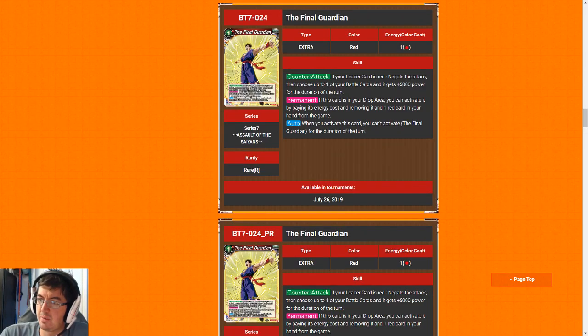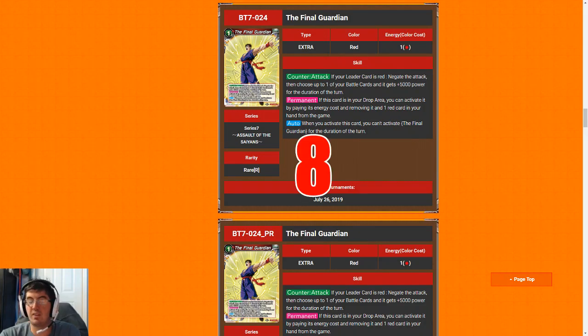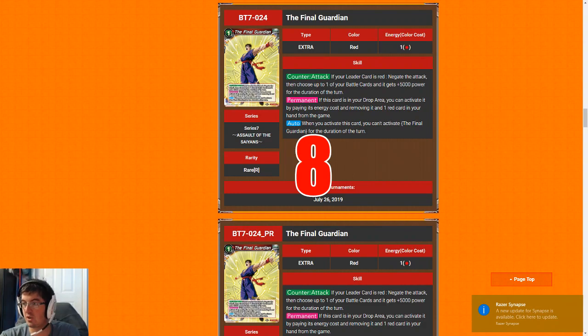The final card we will be talking about today is Final Guardian — a one-cost negate that you can replay again, and that is good. Defensive options are pretty much slim pickings in limited, so you have to take them when you can get them. It's a little unfortunate that this card is at the rare slot, which makes it more of a premium than the standard negates across other sets such as World Martial Arts Tournament where they're at common and uncommon. Final Guardian gets an eight — it gives you two negates for one card, which is pretty good value.